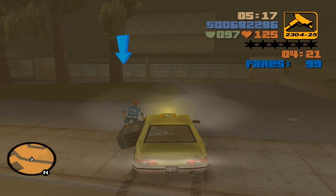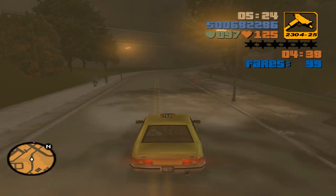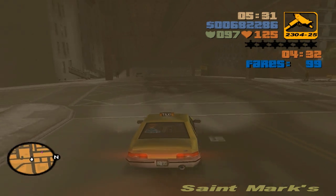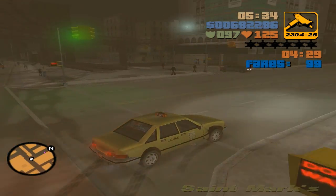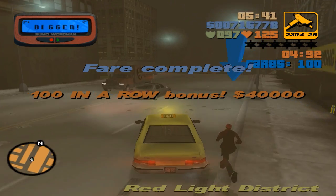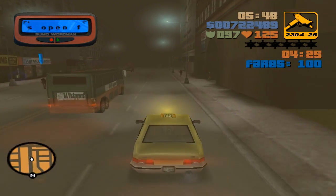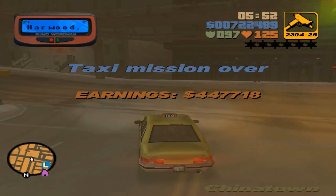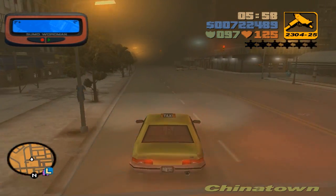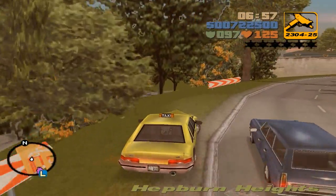Welcome back. It's time for the last fare. I've done almost 100 and it's so foggy I can't see much. Okay, this last passenger — let's go to Ammunition. You don't have to do fares in a row; you can just get one, go save, get one, go save, however many times you want. But doing them in a row is the fastest way and it gives you a lot of bonuses.